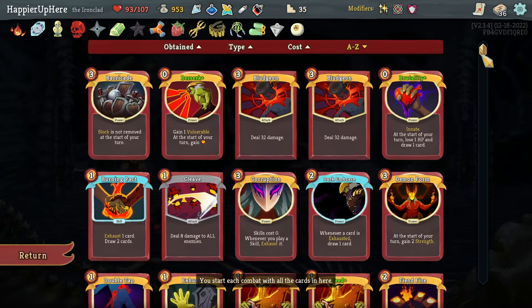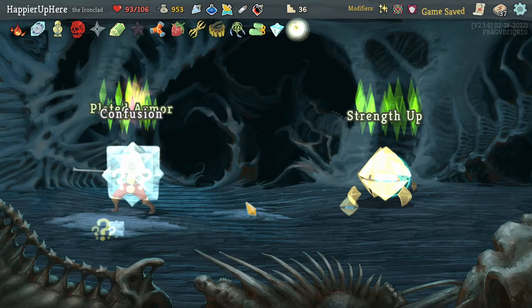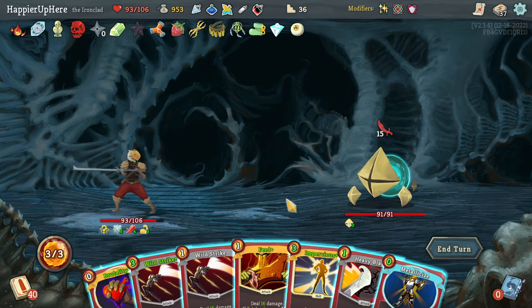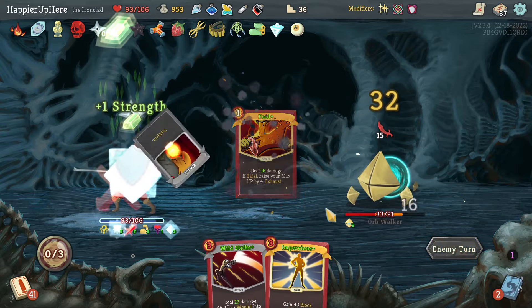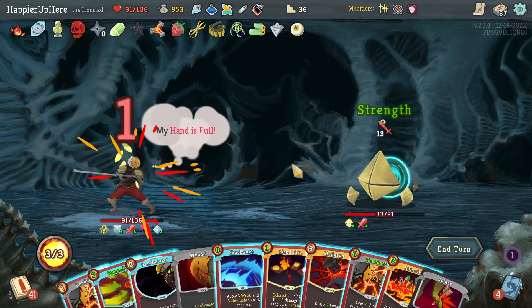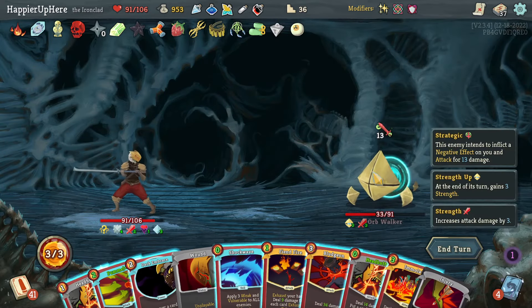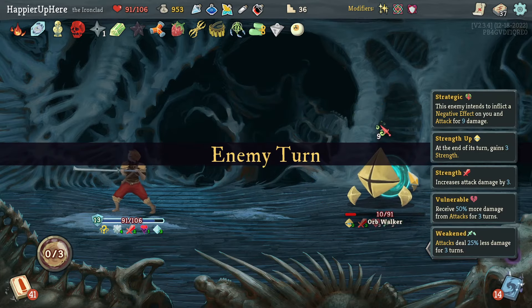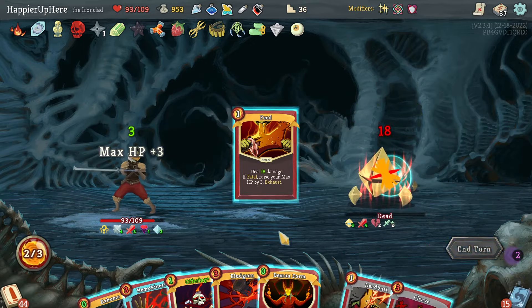Got Liquid Bronze Push — I probably don't need two Elixirs, let me get rid of one. Between Headbutt, Feel No Pain, or Clash — Feel No Pain is really nice, but I need another Headbutt for Collector bonus. It's a shame but let's get 25 points. Orb Walker fight — Brutality, Heavy Blade, Metallicize, Wild Strike, and Feed. Almost fully defended thanks to Orcalcum. Feed is coming up next turn. I'll do Emulate and Shockwave so next turn I'll have Feed for three more max HP.